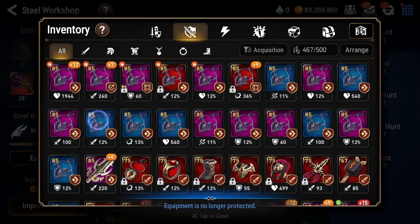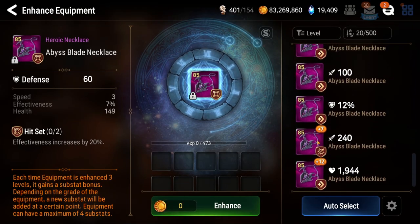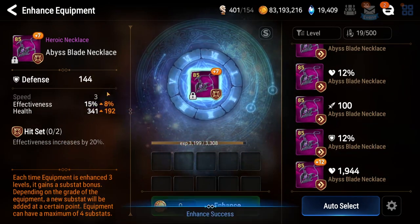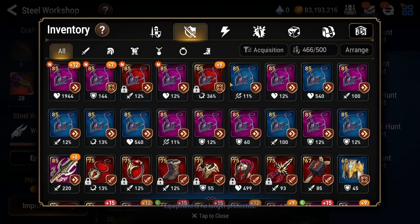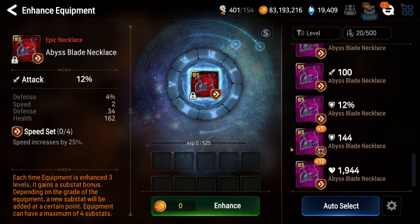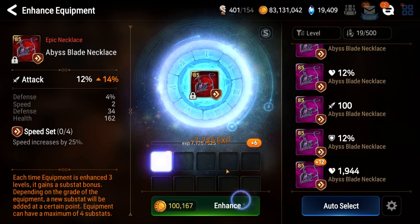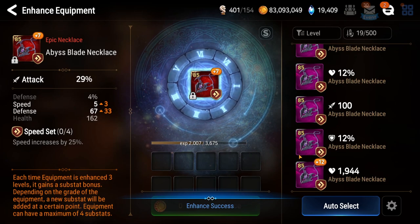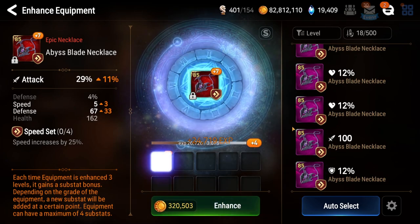We could go for either effectiveness or speed, but not flat health - that was a nice effectiveness roll though. I'm gonna max roll eight percent. This one's the one I'm excited for - this could be a Huayang piece, right? Roll a bunch of speed and that's all that matters. Speed and some defense - I can still go on this. Let's throw this in.